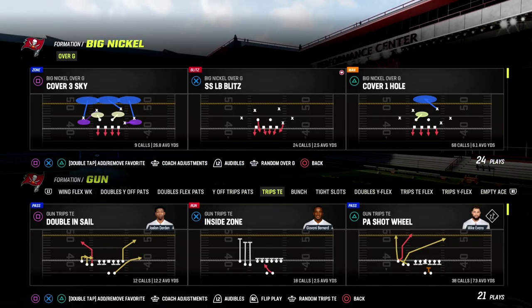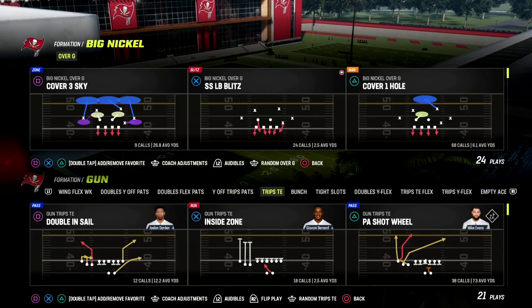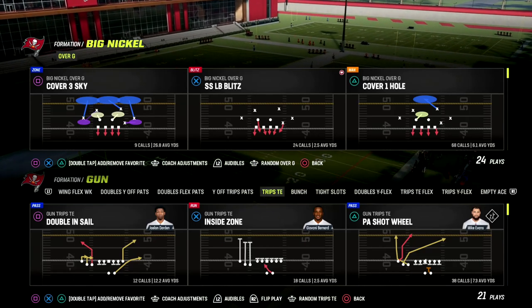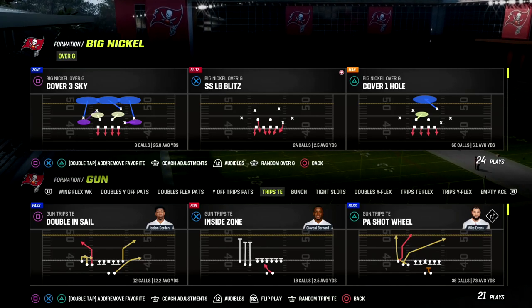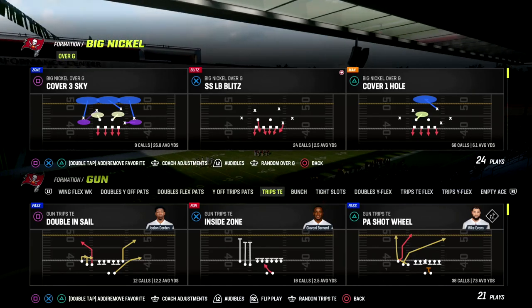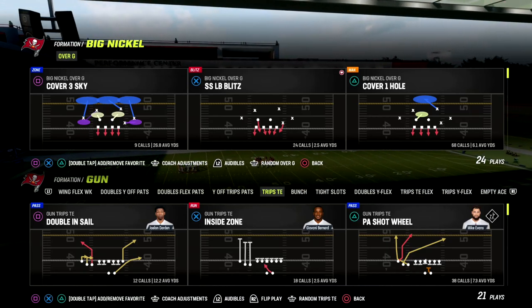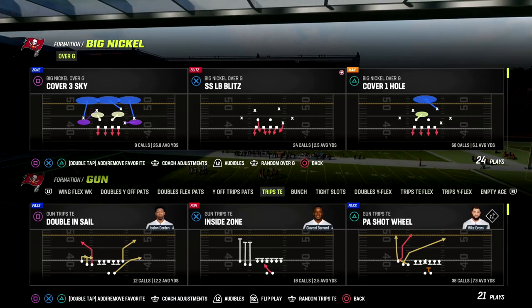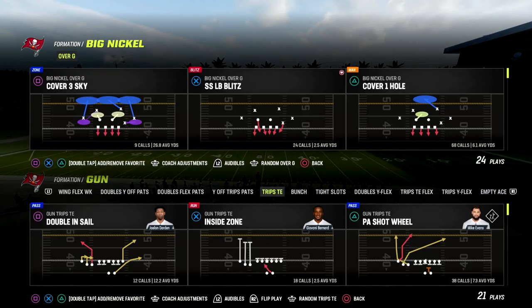Big Nickel Over G is extremely versatile and extremely adaptable. One of the things that's really good about this defense is it has all of the match coverages. It also has, in my opinion, the best pressure post-patch, as well as a really powerful alignment.